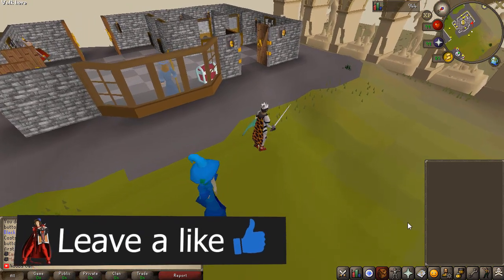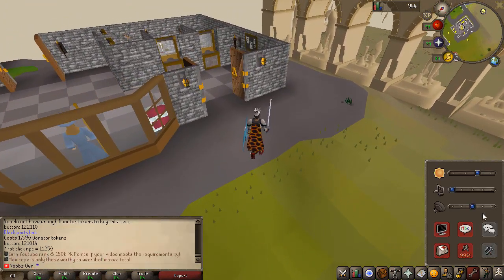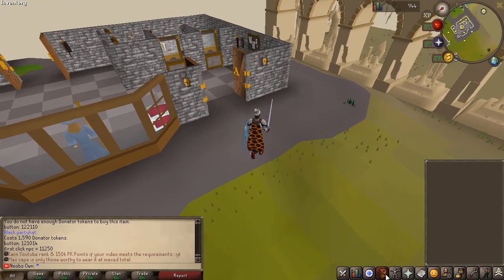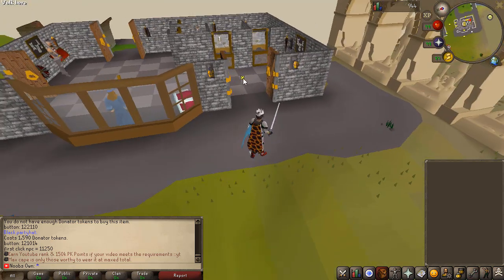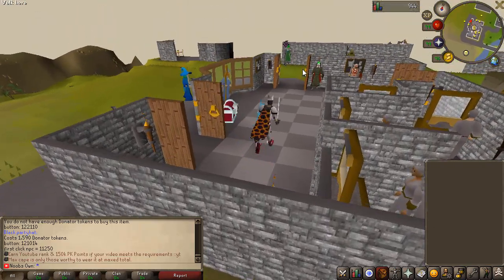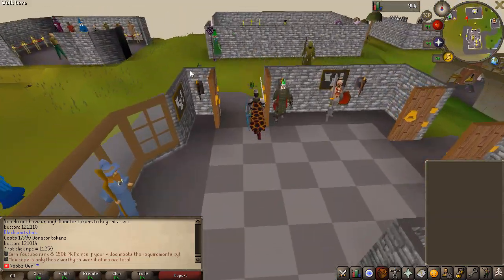The client looks really nice as well. You have quite a few settings you can go over in the settings tab right here, so you can change it to whatever your preference is. Looking at the home area, you just have the bank box, health, and teleport interface, which I'll go over in a second.